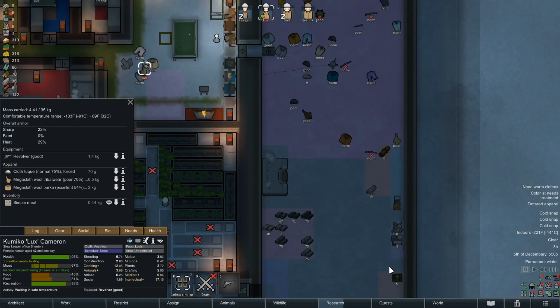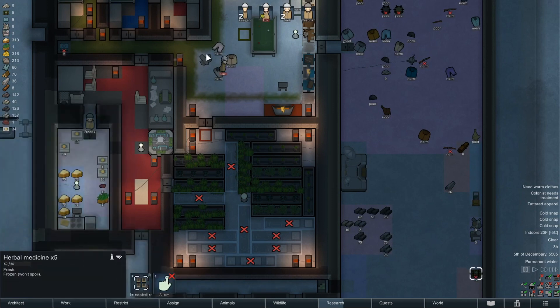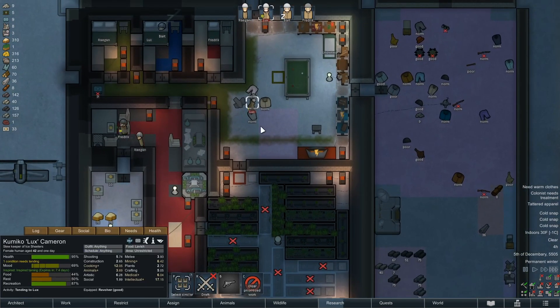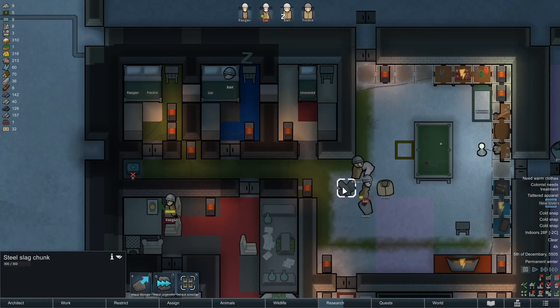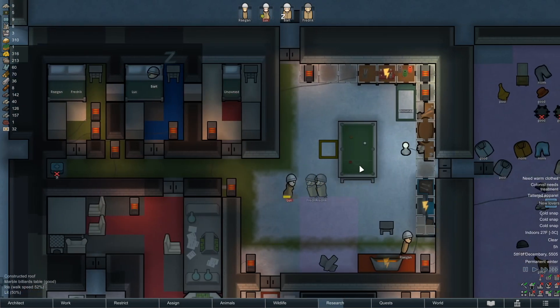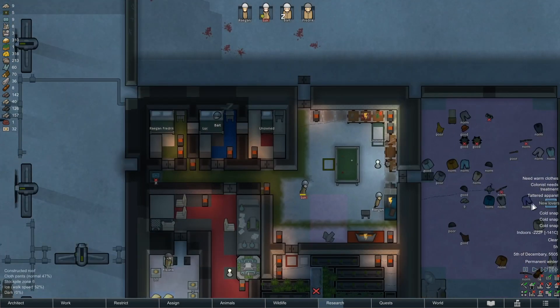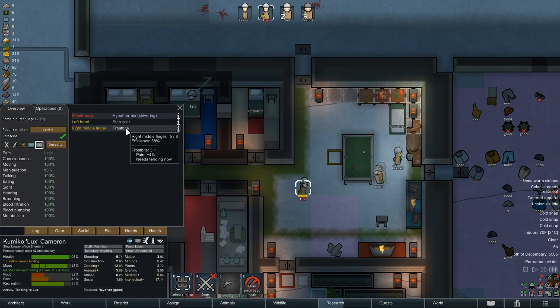I don't want you going in here because it is negative. Son of a bitch, nomads. Frederick and Reagan have hooked up — dude, that's glorious! We're getting some more of these floors put in. About 45 minutes later she's done tending herself, not very well.